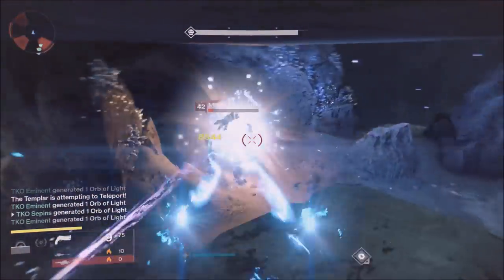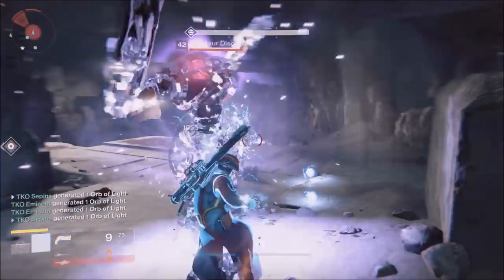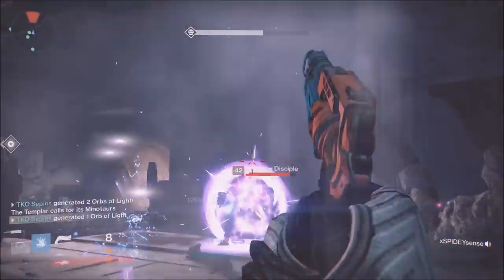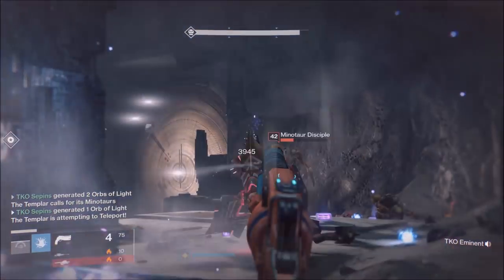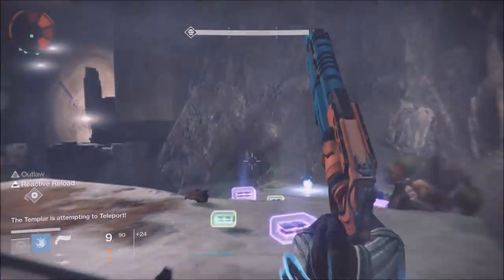Let me know what loot you got, because we got the Vision of Confluence, the Fatebringer dropped, we got the Aevon's Epilogue — we got every single weapon that this part of the raid could drop for each different raid member, and we only had five people.